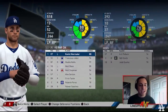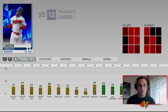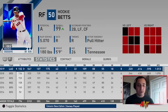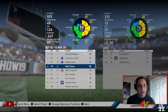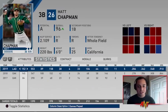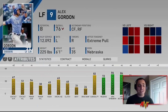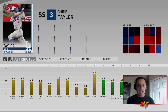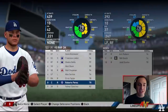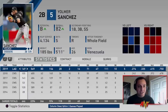Kevin Kiermaier as a leadoff hitter isn't ideal but hit .266 — not terrible. Lindor won MVP, hit almost 50 home runs and 123 RBIs. Mookie Betts had a great season right behind him. Matt Olsen's average was a little low but the home runs and run production were there. Matt Chapman had a strong year — high average, good home runs, good RBIs, 38 doubles. Alex Gordon was solid. Roberto Perez is known for the glove but was okay with the bat. Yomar Sanchez was not bad at all.